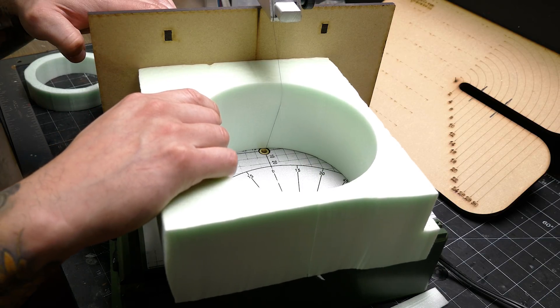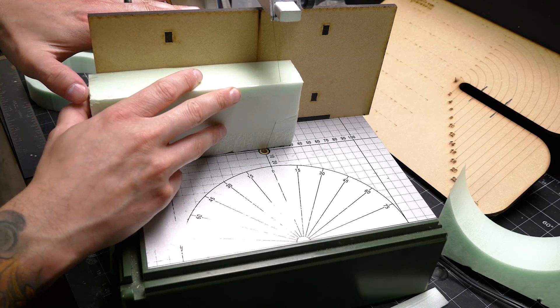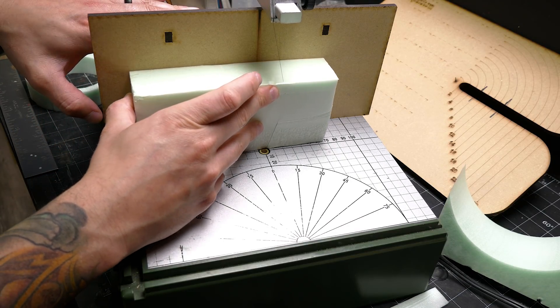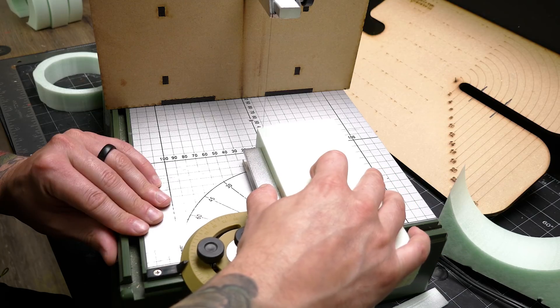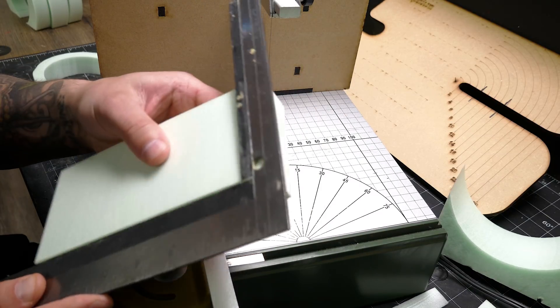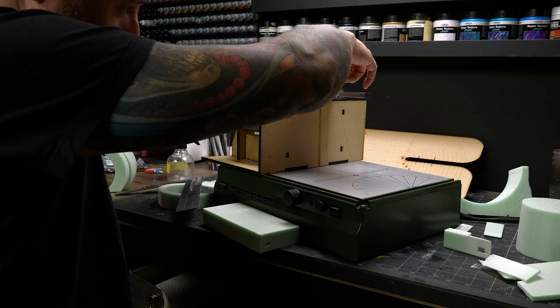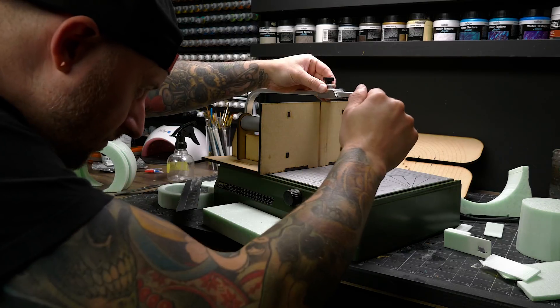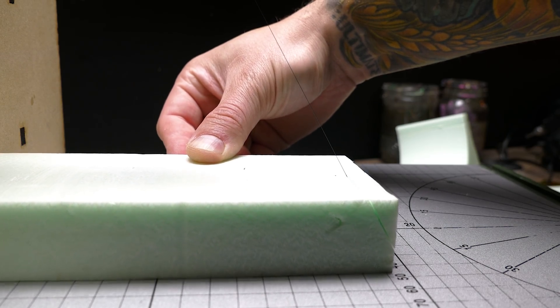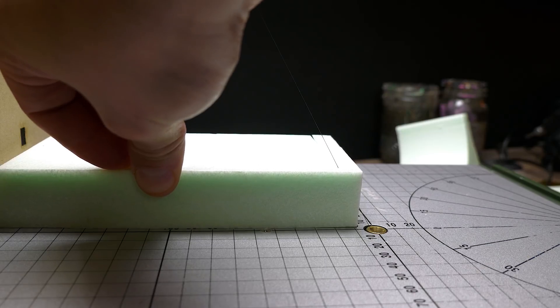Using the scrap foam left over from the first circle, I just cut out a base. The size was mostly decided by the scrap I had. It took a bit of cleanup and squaring to get everything flat, true, and with proper 90-degree corners. But a simple rectangle would be kind of bland, so I tilted my wire and chamfered some of the edges to give it just a bit of simple flair.